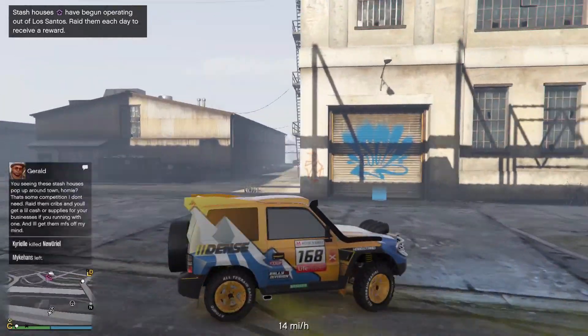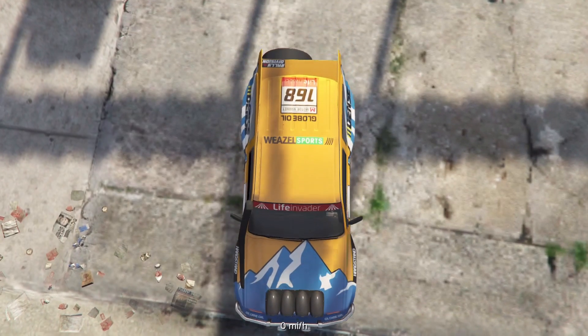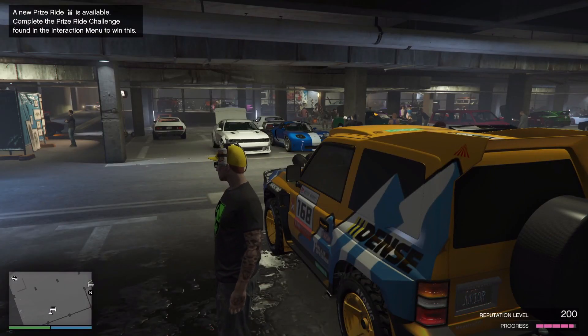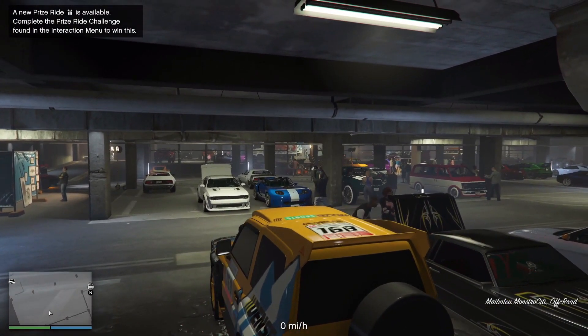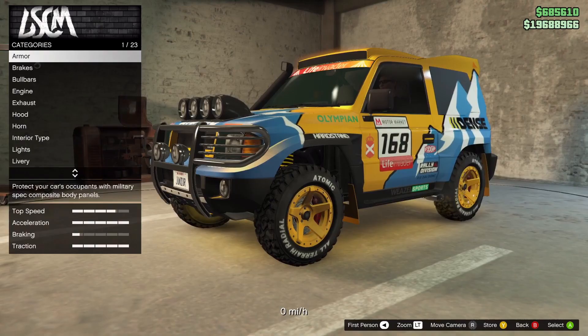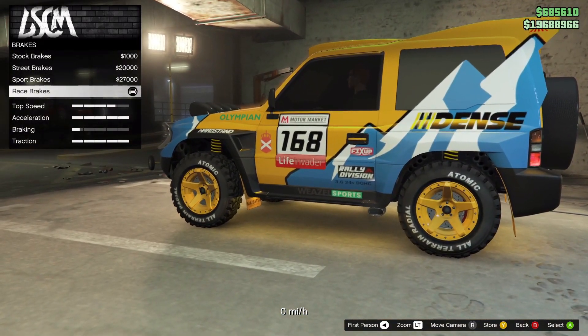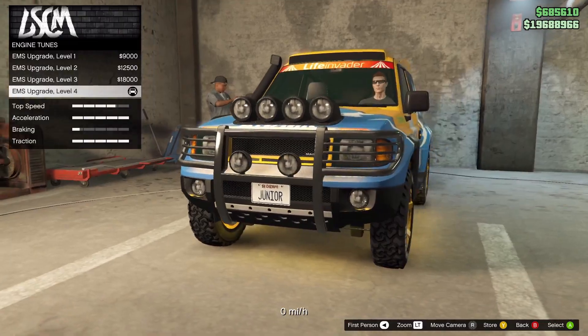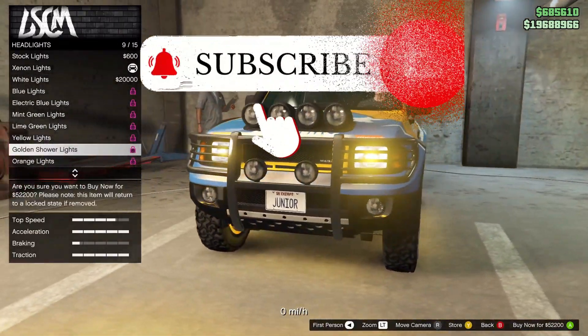I thought I was out of the loop here and I just never did the HSW thing. So I went over to the LS car meet to check it out. I looked online and they said you can beat house time to unlock it, or you could just purchase the membership to unlock it and then upgrade. As you can see, there's no upgrades for me. House Special Workshop is only a console thing, not for PC unfortunately.